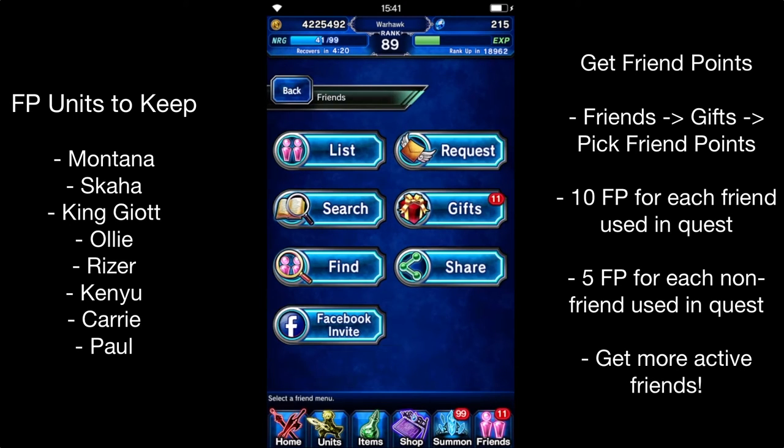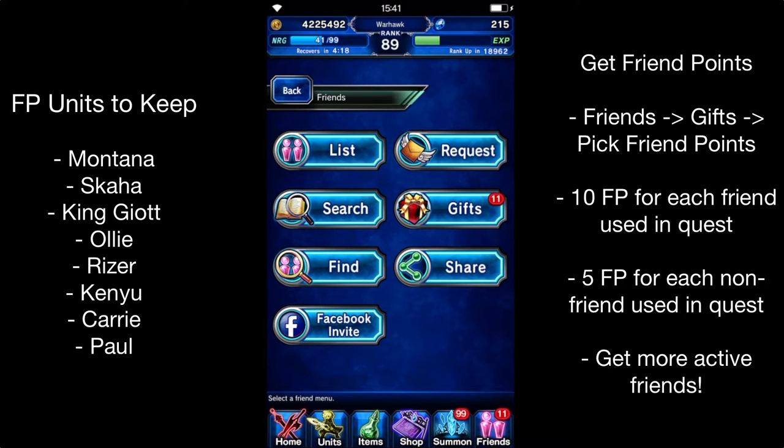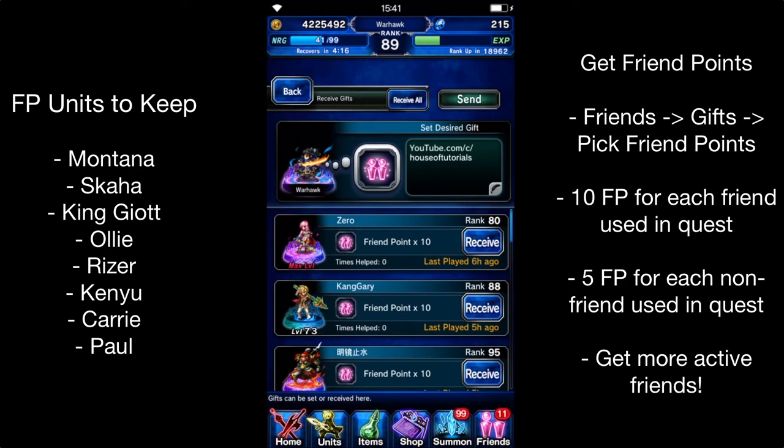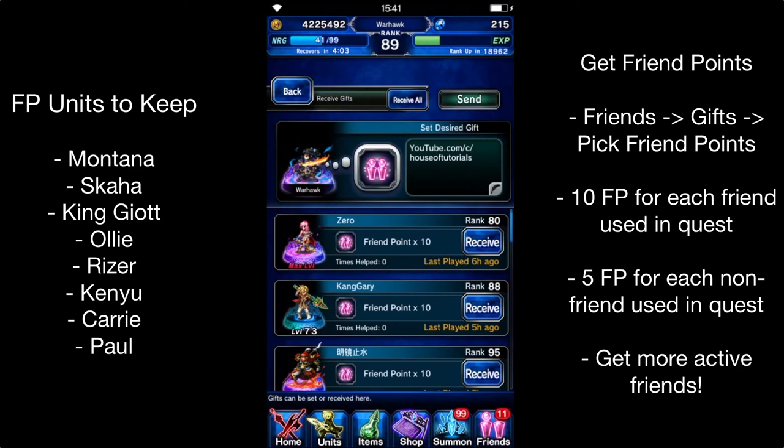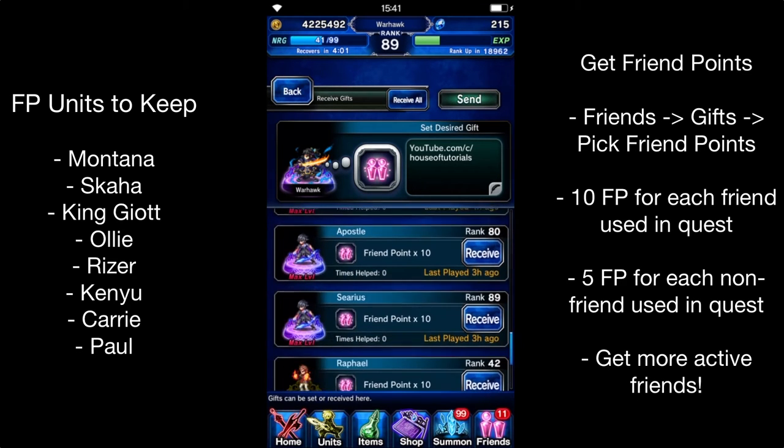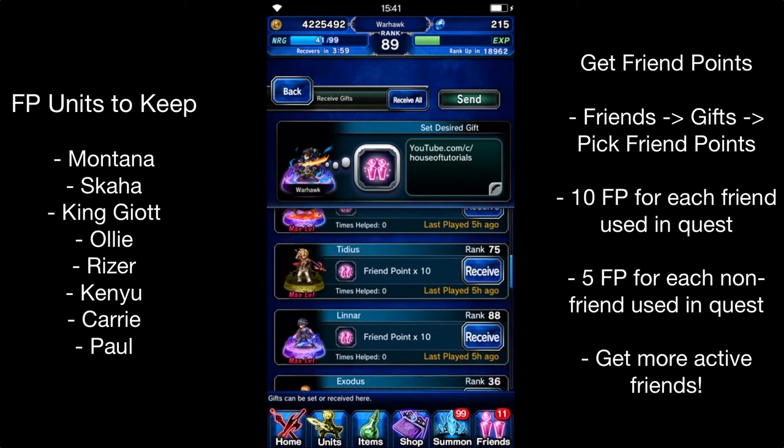First thing first, what you want to do is go to your friends, go to gifts, and then click on the thing next to your icon up here, and be able to select whatever you want. If you're just starting out and you need Gil or any crest, you can do that, but for the most part I just recommend doing friend points right there. That's usually what most people pick, but sometimes people pick Gil.